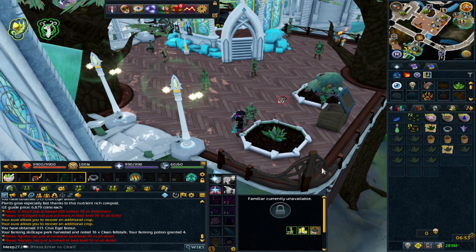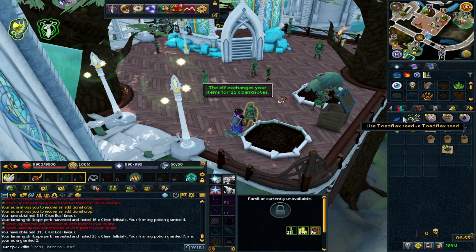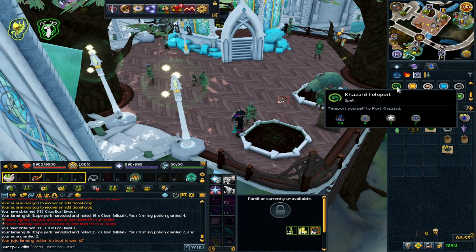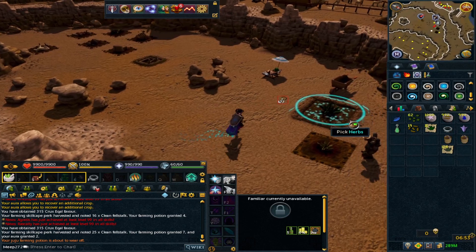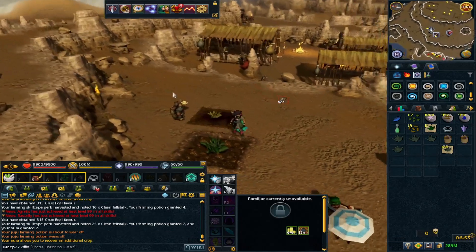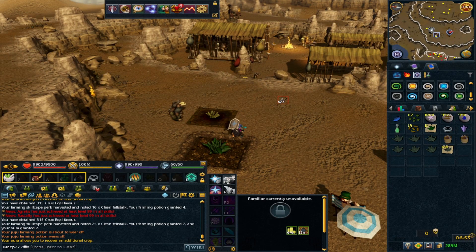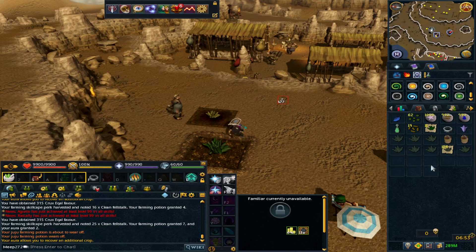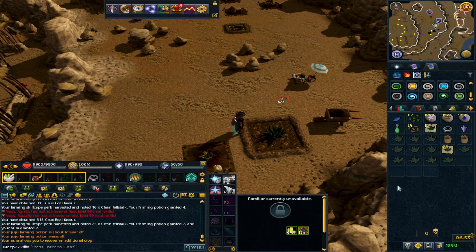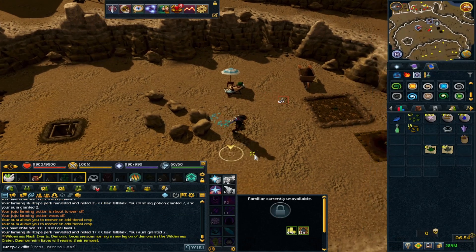The next patch is the Cruis district of Prifddinas, which requires Plague's End. The final one is near My Arm, requiring the troll storyline - I think the quest is 'My Arm's Big Adventure'. The easiest way is to teleport with a lunar spell. For the wilderness patch I'd highly suggest doing blood weed because that's the only patch you can grow it, so the price is quite high. The aura worked and we've auto-looted that patch too.